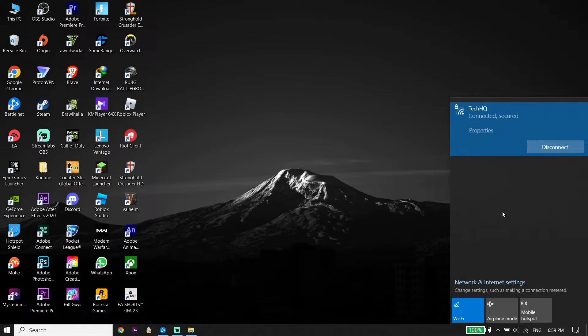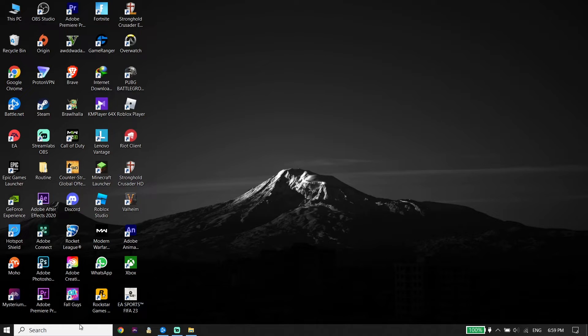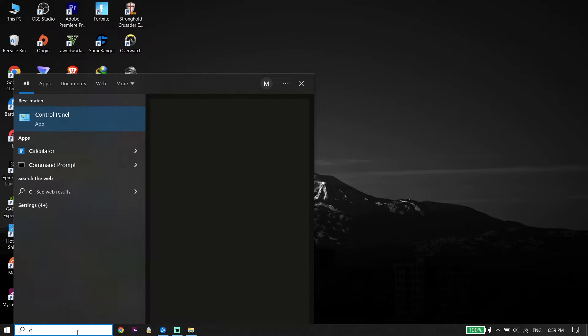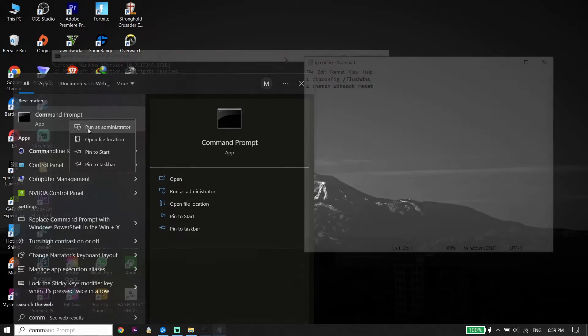A wired connection is really better than a wireless connection — for example, you can get lower ping and more stable internet, and sometimes it helps fix this issue. If you don't have a LAN cable, go to your desktop and type CMD or Command Prompt in the search box, right-click on it, and click on Run as Administrator.